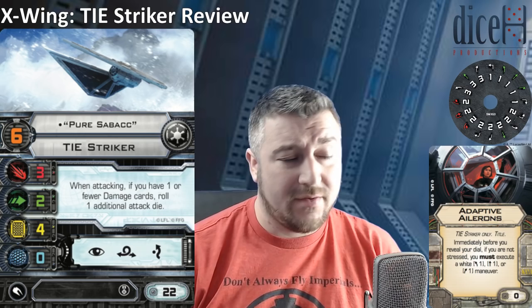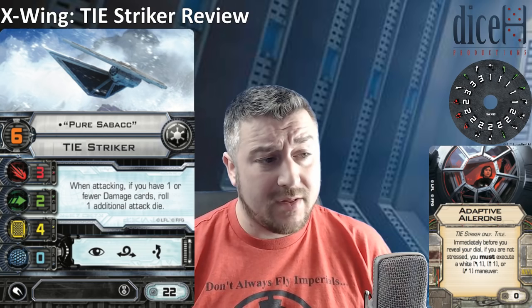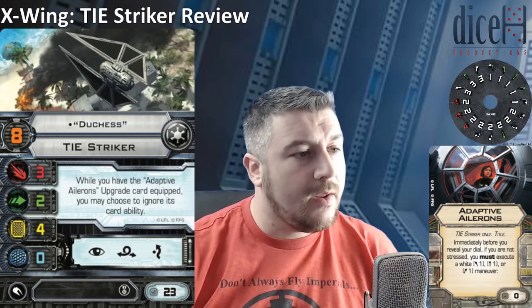Then we have a PS6 pilot for 22 points who gains an EPT — this is Pure Sabak. His pilot ability reads: when attacking, if you have 1 or fewer damage cards, roll 1 additional attack die. This guy is really offensive — 22 points for a 4 attack dice primary ship in the opening rounds, which is on phantom levels for 22 points. You can do fun stuff like Expose on him to get up to 5 dice. He's going to be target priority number 1 since he's only 2 agility with 4 hull, but once you get 2 damage cards on him he becomes a little less scary.